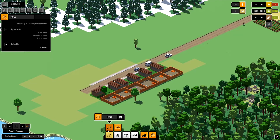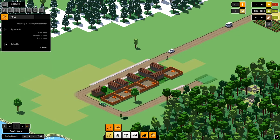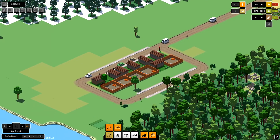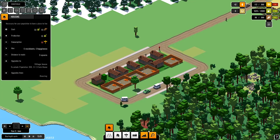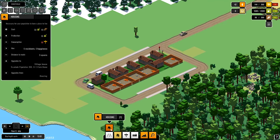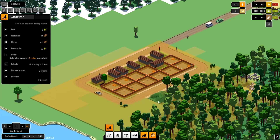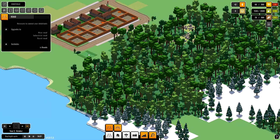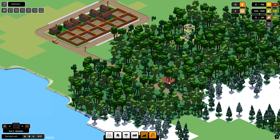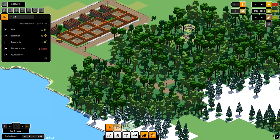Gonna need some more housing — maybe a little bit more, make our first roundabout or something, our first quarter over here. We can destroy the trees, that's absolutely no problem. But we're gonna need a lumber camp in order to produce wood, which we're gonna need later. I'm gonna place that over here to maximize the output.